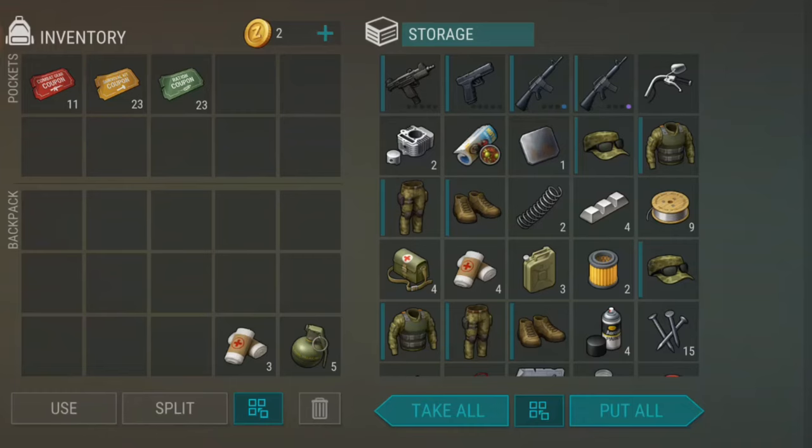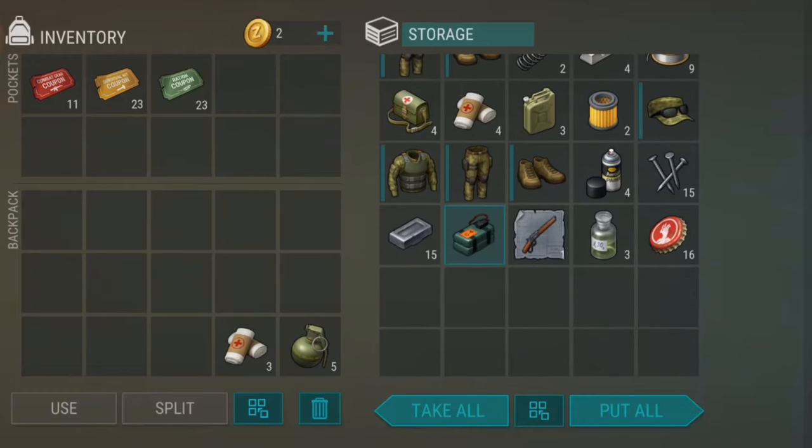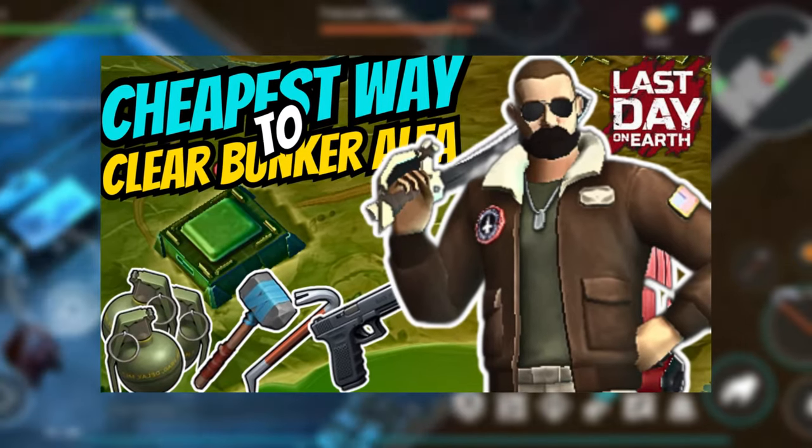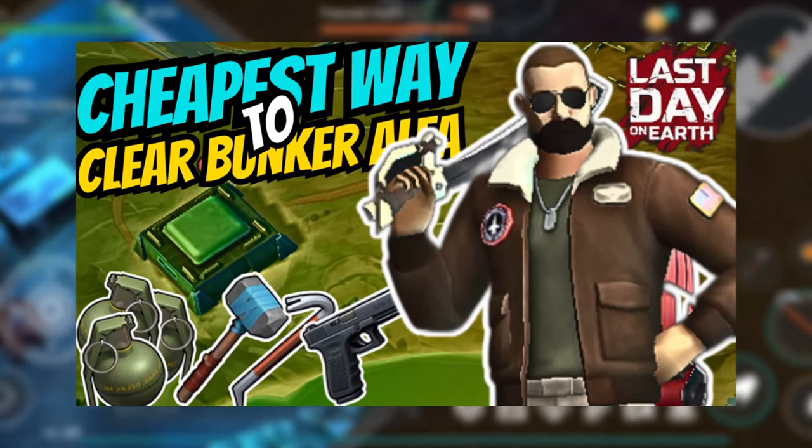Bunker Alpha's loot includes resources like iron, copper, aluminum, and steel, as well as guns, armor, medkits, and much more. It can be efficiently cleared using the wall trick, so be sure to check out my video where I demonstrate the cheapest way to clear all floors of Bunker Alpha.